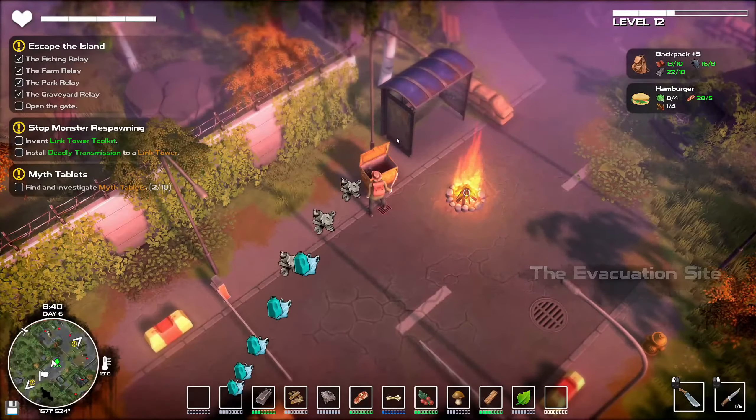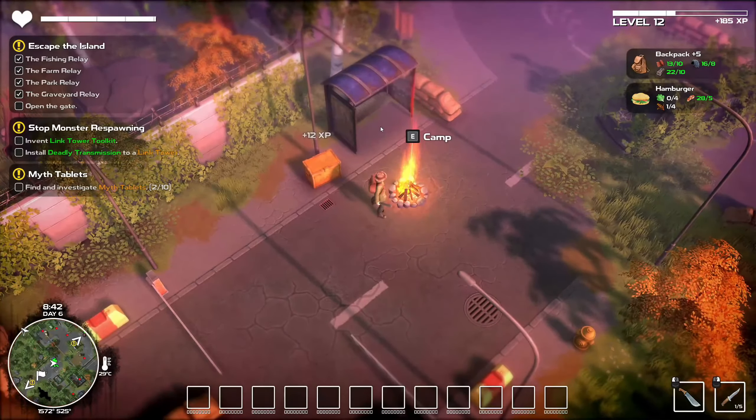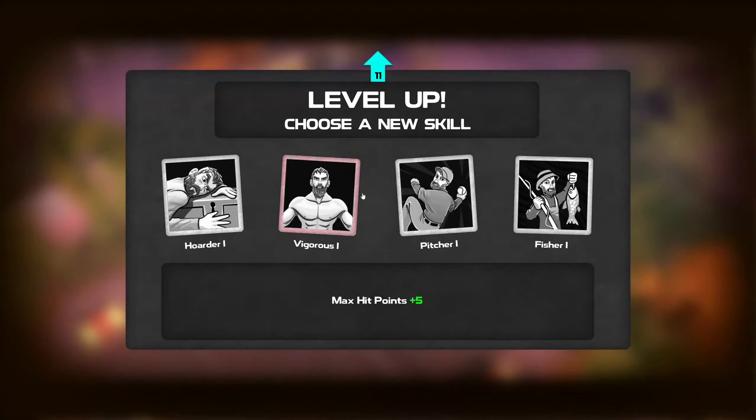We have a ton of stuff and also the metals, so we're gonna have to camp. It's unfortunate but it has to be done. Vigorous — max hit points plus 5. The XP from fishing plus 100%, which might be interesting but we don't do as much fishing. Throwable damage versus monsters plus 10%.